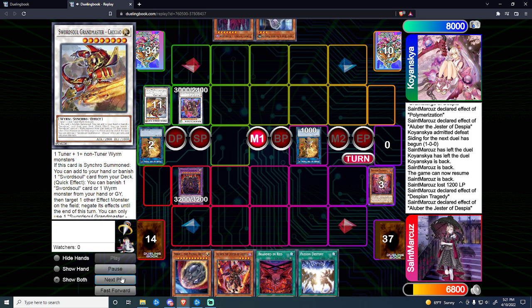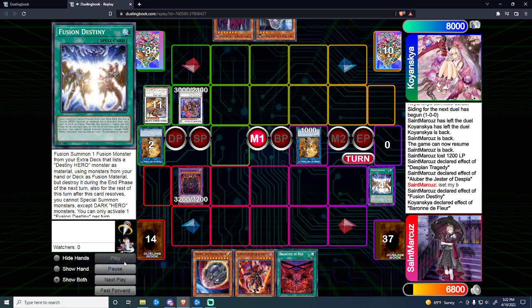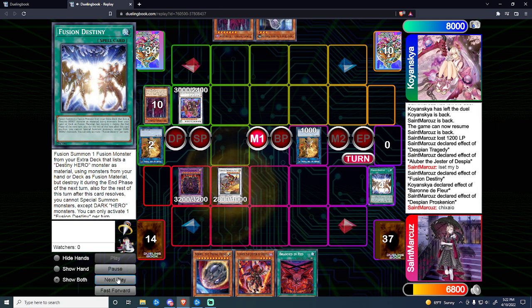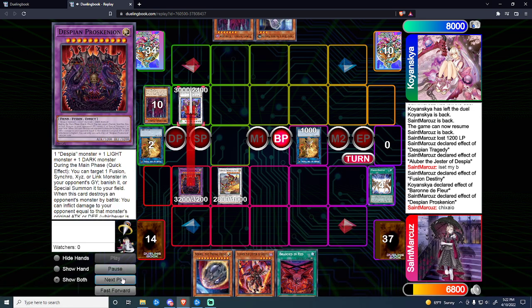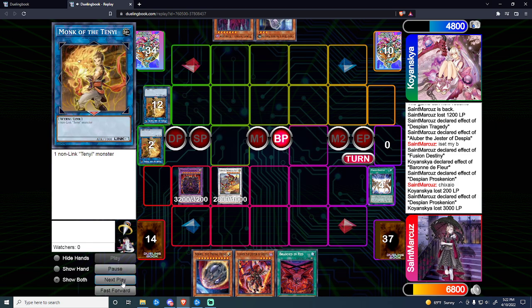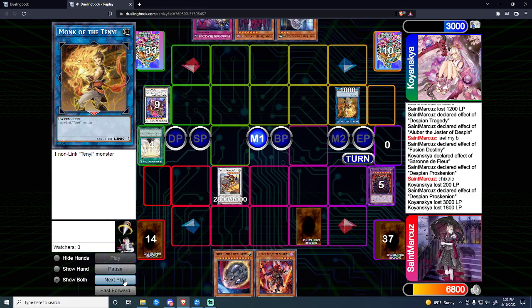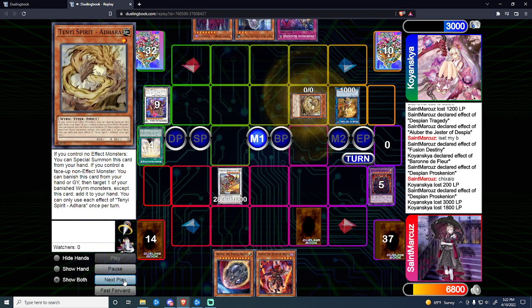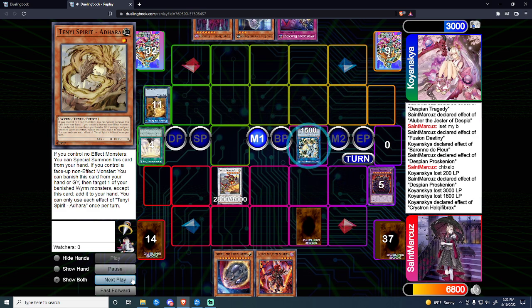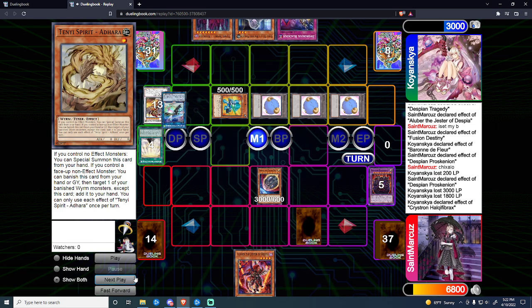I already set the card so I cannot summon Aluber — so I go Fusion Destiny. He takes the bait. I use Briskineon to add Chaofeng, and we proceed to kill the Baron to Fleur. We burn him for the Flame Wingman effect for another 3k, then kill the Monk of Tenyi. And then he activates Shatanna effect in grave — which I had no knowledge of since I went and did laundry. That's going to put us in a pretty tight spot, putting Briskineon in the grave. We now just have Chaofeng on board. He goes Ad Hara combo on me — Halk, into Auroradon.